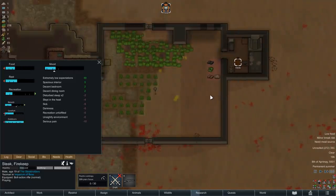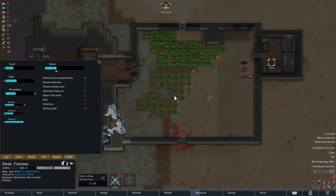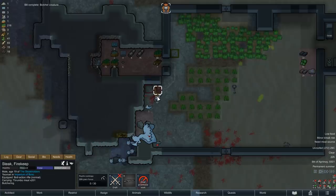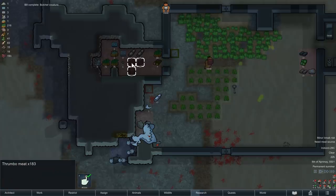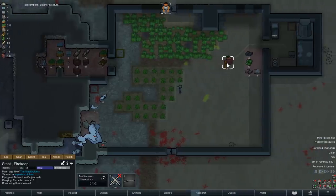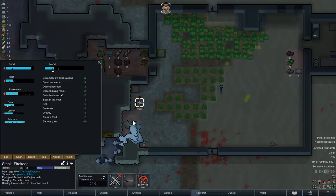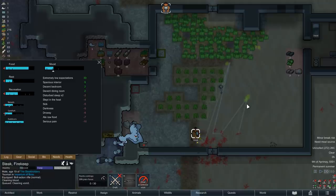For the rest of the day, we can now focus on Steak's well-being. He hasn't had much time to enjoy himself lately and his hunger need is also acting up again, so it is already time to butcher the first thrumbo. This presents us with the rather unique challenge of having to consume roughly 200 units of meat over the next two days, otherwise the meat will spoil and go to waste, which would be a shame. As long as Steak's gutworms are still active, I think we should go through the stockpile pretty quickly, but for the second thrumbo, we will probably have to think of a creative way to prolong the meat's shelf life. Before we send Steak off to bed, we can also clean up the base a bit - there is a little too much blood and vomit for my taste.